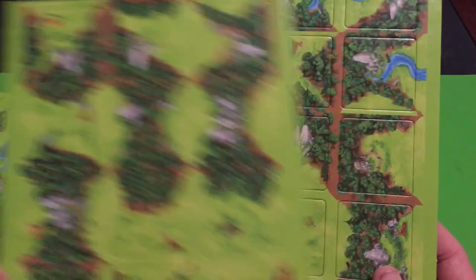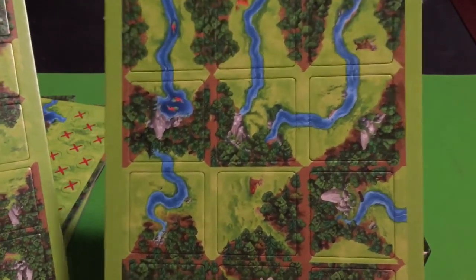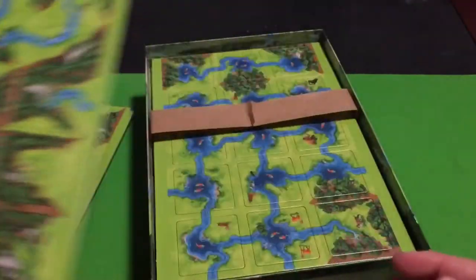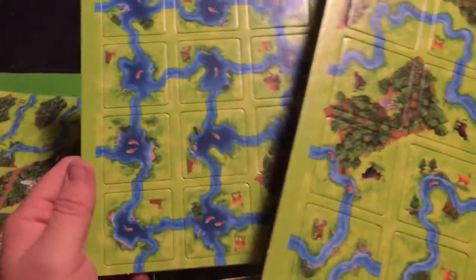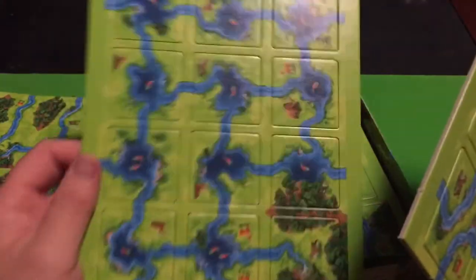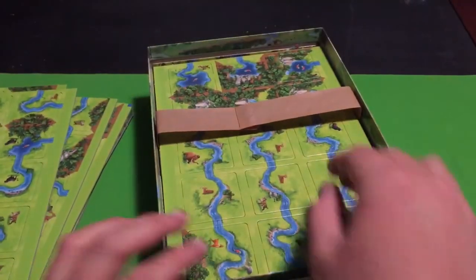And then, obviously, more tiles. The forest in this game is similar to the cities of original Carcassonne, and the rivers are technically like the roads of original Carcassonne, which makes sense — why would there be roads in that time period? Not likely there were roads back then, so rivers make more sense. There are a lot of animals on the tiles in this game, which I like.